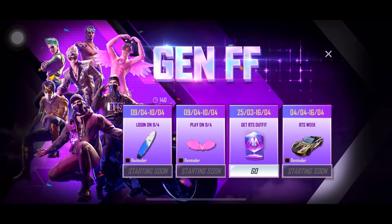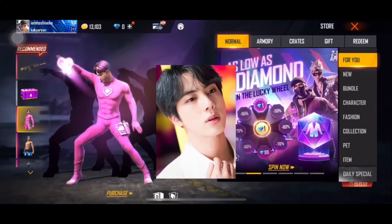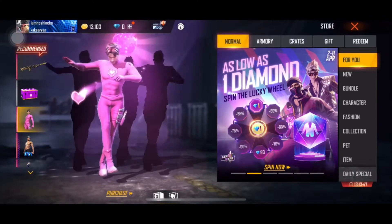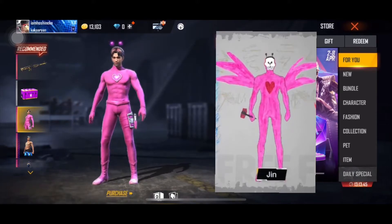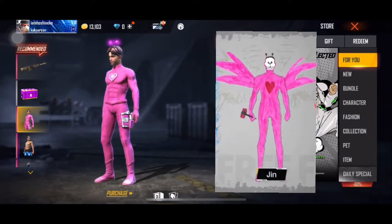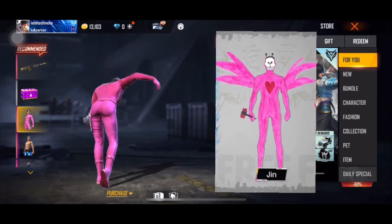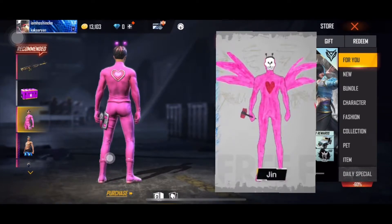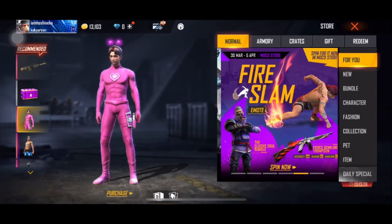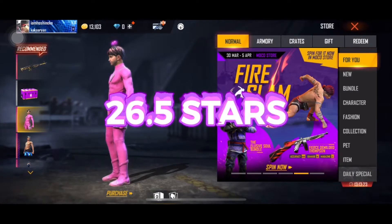First on our list is the Pink Angel, designed by Jin. BTS Jin revealed his artwork showing a pink angel — he described it to the group as flashy and wearing eyeglasses. He also said it has a gold flashiness effect. This is the only skin with wings, making it the official backpack for the Free Fire x BTS collaboration, but in the final design the eyeglasses are missing. The Bangtan Boys gave a total score of 26.5 stars for this skin.